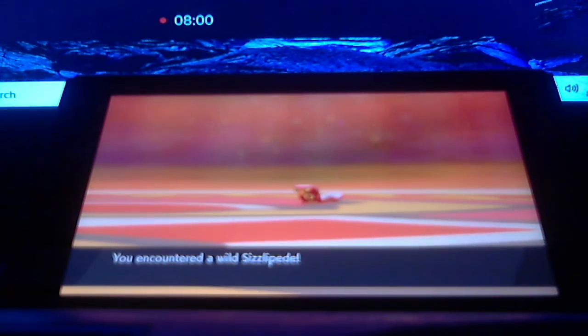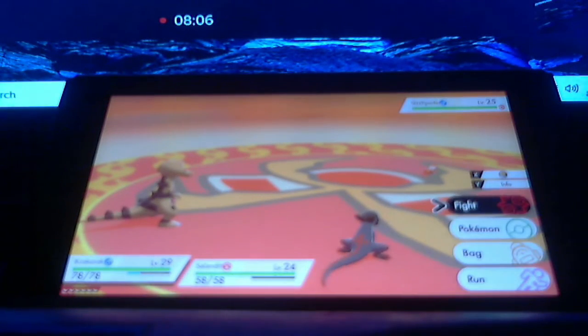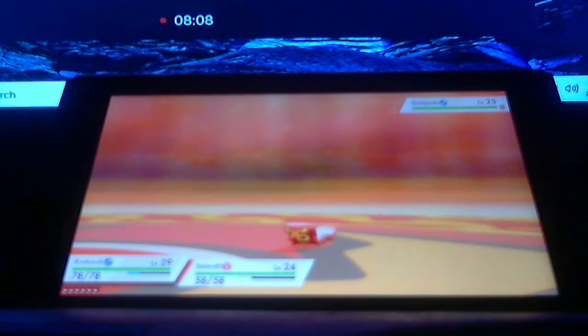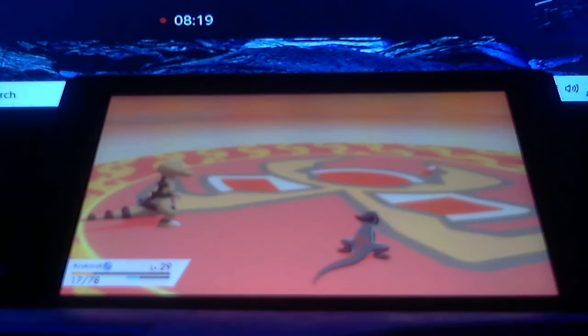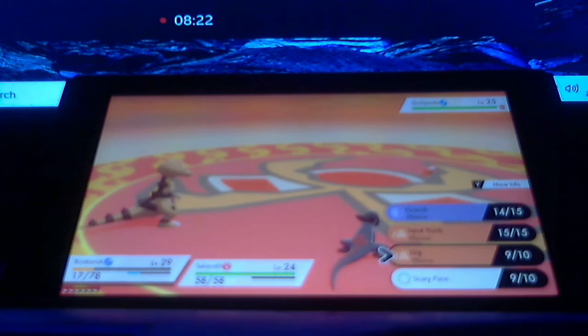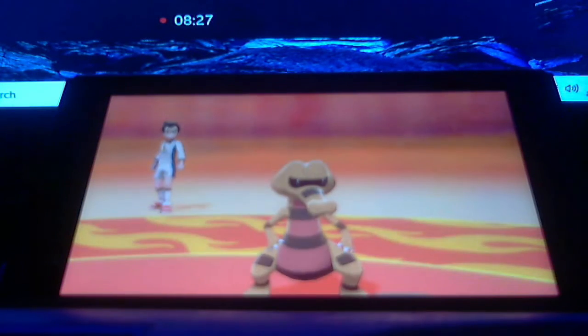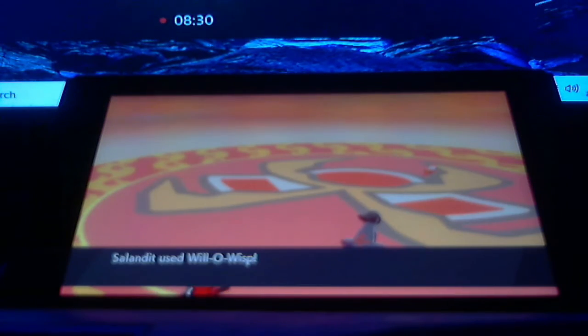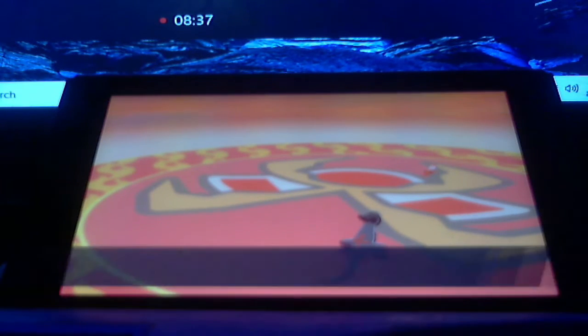Another Sizzlepede. Since we all know it's a Bug-type, we're going to try this again — we'll go digging underground and take down the Sizzlepede. You're using Fake Out? Snap! I did not realize that was going to happen. We'll use Bug Bite. Fortunately, we're going to take it down. The gym battle is next, because we're going to have to battle hard. Remember folks, we've got to be careful not to get barbecued.